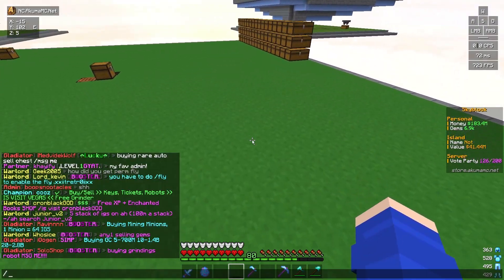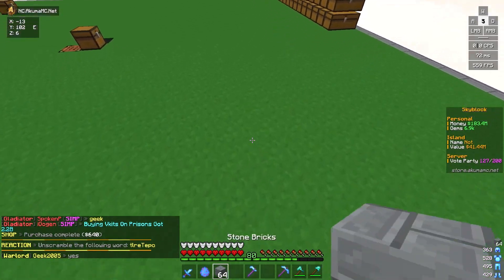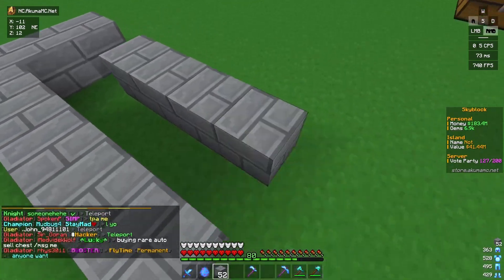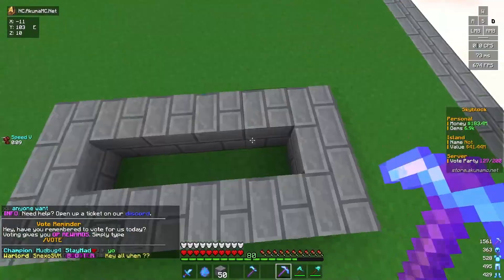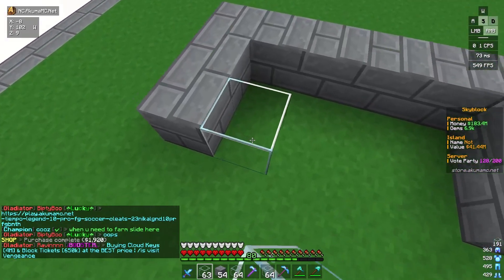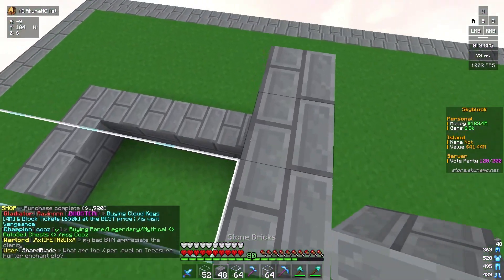We're going to pick it up and make a simple cobblestone generator. I'm going to grab out some stone brick and build the simple one. Apparently people have been doing a specific design, and I'm going to build it in this video to show you guys what they've been building. I'll buy some glass — we'll get three stacks — and make a glass wall here, then put stone brick on the outside.